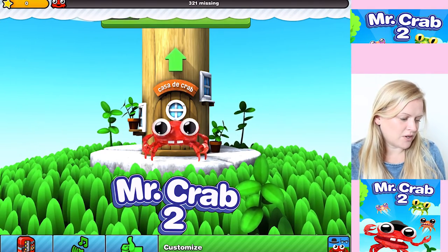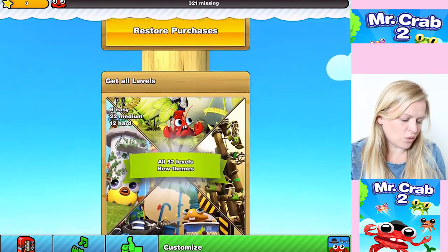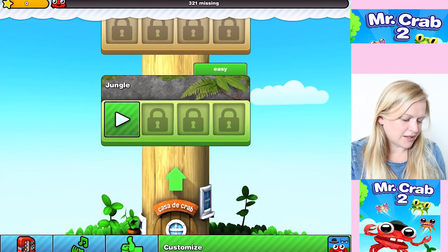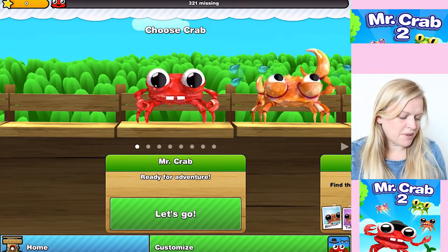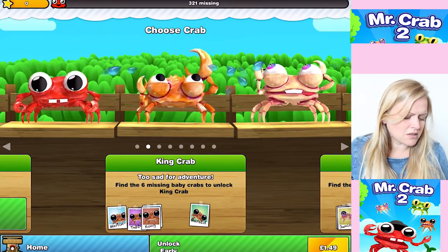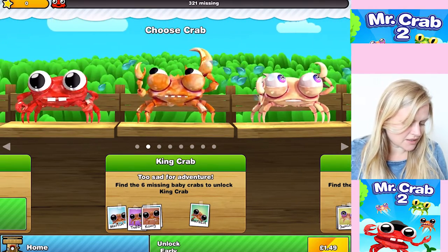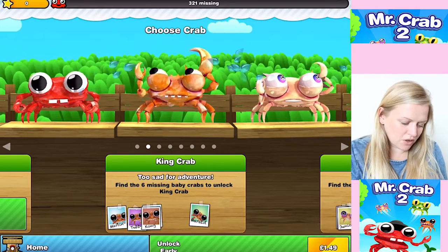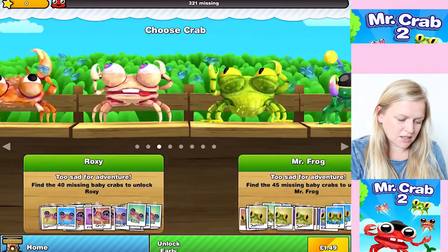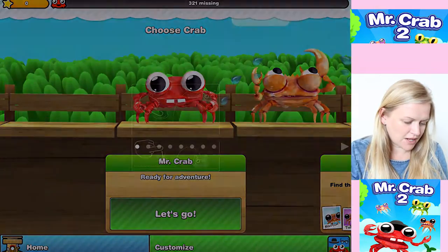So Casa de Crab - I don't know what I'm doing. Here we go, we climb up. Play. Jungle. Easy. Mr. Crab, ready for adventure. Choose a crab. Oh, King Crab - too sad for adventure! Find the six missing baby crabs to unlock King Crab. Oh my goodness, it is the saddest thing - look at him crying. Right, Mr. Crab is fine, he is ready for adventure, so let's go.